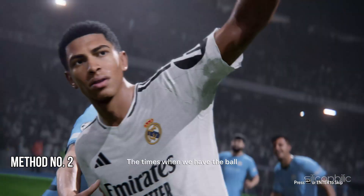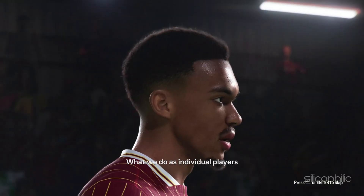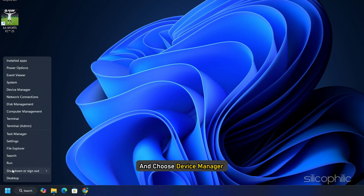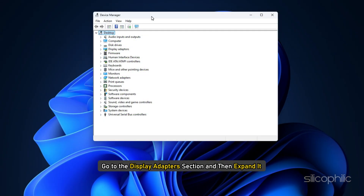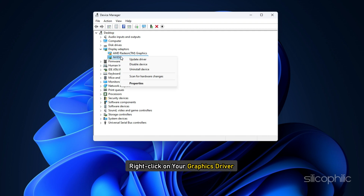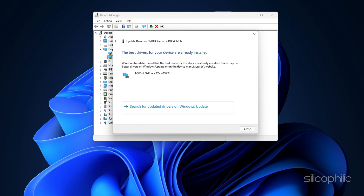Method 2: Troubleshoot the graphics drivers. Right-click on the Windows search button and choose Device Manager. Go to the display adapter section and expand it. Right-click on your graphics driver, select the update driver option, and click on search automatically for drivers, then follow the on-screen instructions.